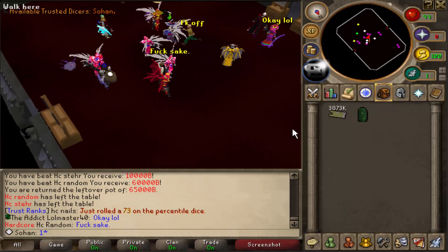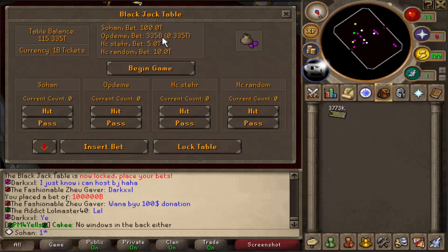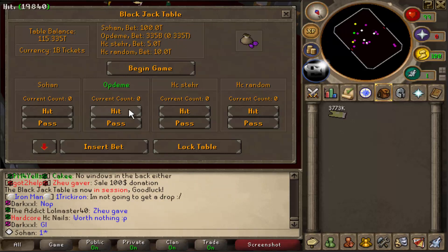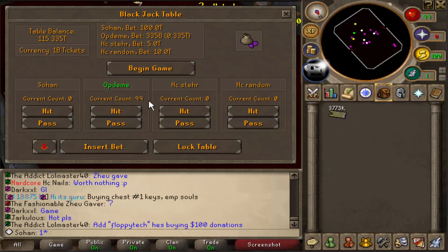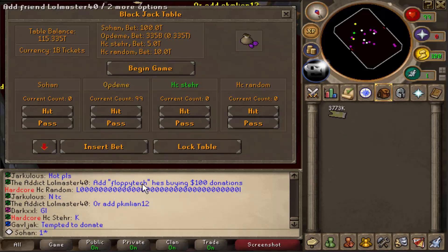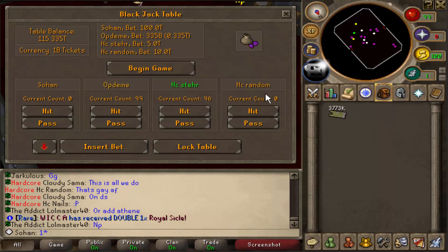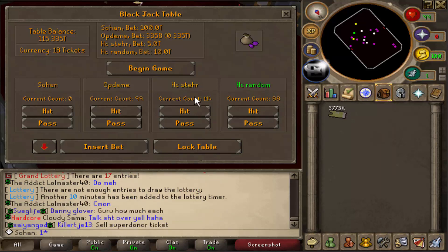After winning 30 trillion, the next round has a guy doing 10 trillion, another doing 5 trillion, and someone with 335 billion — that must be his entire bank. Good luck to him. He rolled 99 first roll — there's no way I'm beating that unless I roll 100. Another guy rolled 96. This is not going well; I need someone to bust.